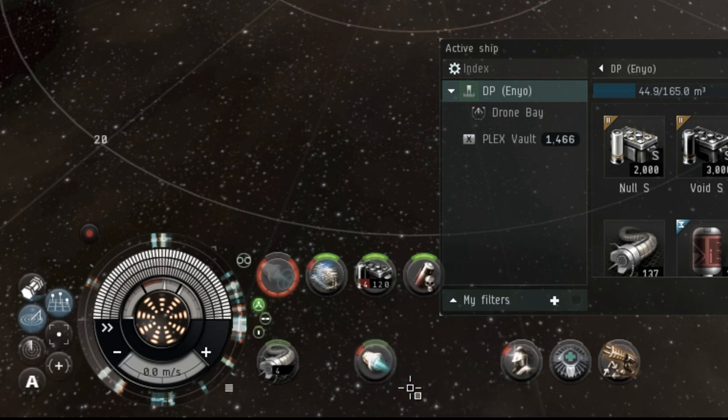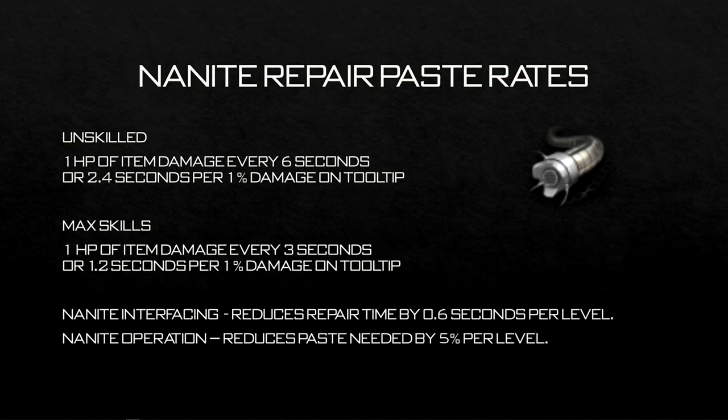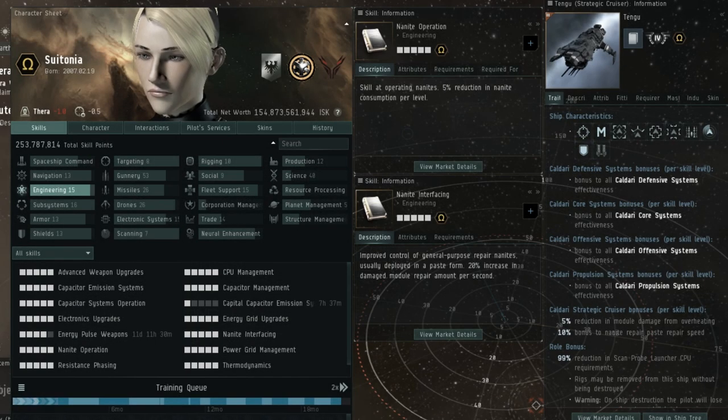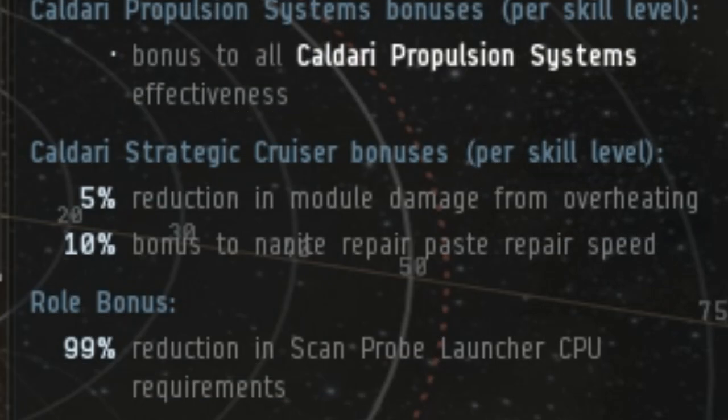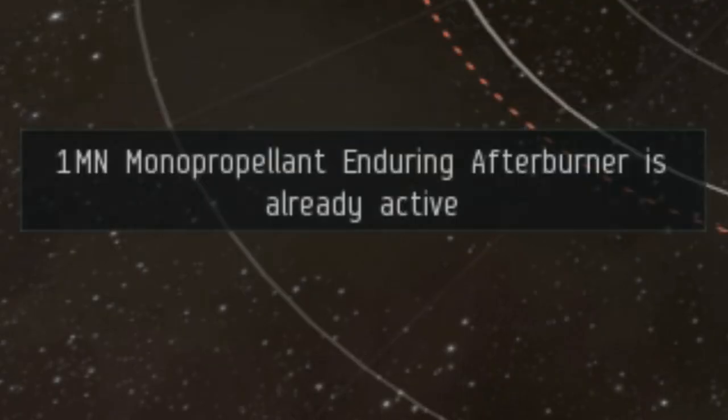If a module is partially damaged by heat, it can be repaired by using nano repair paste in space. This will not work if the module reaches 100% damage and becomes burnt out. 1 HP of damage on a module takes 6 seconds to repair, or approximately 2.4 seconds for every 1% damage shown on the module tooltip. This can be lowered down to a max of 3 seconds to repair per HP of damage, or 1.2 seconds per percentage, by training the nanite interfacing skill in the engineering tree. You can also reduce the amount of nanite paste consumed by training the nanite operation skill, which reduces the paste needed by 5% per level. It's also worth pointing out that strategic cruisers also repair modules faster. While a module is being repaired via nanite repair paste, you cannot actually overload another module.